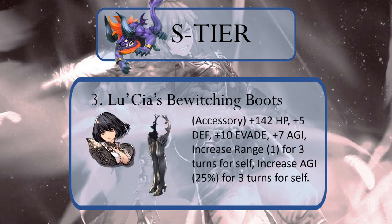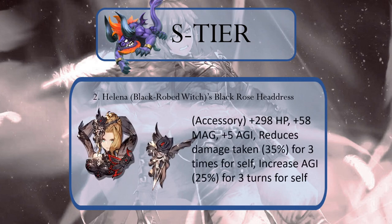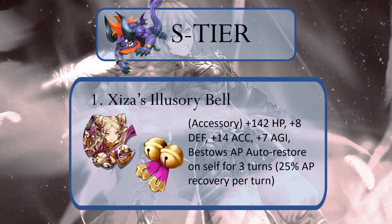We've placed Lucia's Bewitching Boots at number 3. For starters, they look awesome — you can't tell me that if your significant other walked into the bedroom wearing those, you wouldn't be hotter than Gurgu's Volcano. But the defense, evade, range, and extra agility boosts are where these heels really dominate. Coming in as our second best ultra-rare TMR is Helena's Witchy Black Rose Headdress. You're probably seeing a theme with all of the TMRs that give a percentage boost to agility, but in the case of this TMR, it also heavily mitigates damage taken, provides a boost to magic, and tops it off with more additional agility. At number 1 — was there ever a doubt? The Bells. AP auto restore and 7 agility. Terrible character even at 120, but the best TMR in War of the Visions.